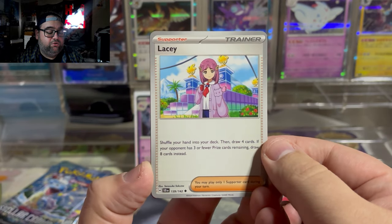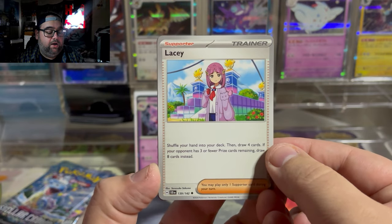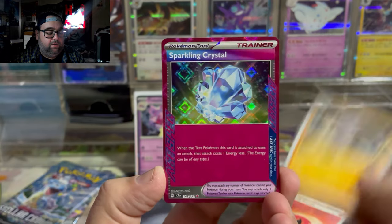Here is Lacy. You shuffle your hand into your deck, then draw four cards. And if your opponent has three or fewer prize cards remaining, you draw eight cards instead. That could be a great one-off.